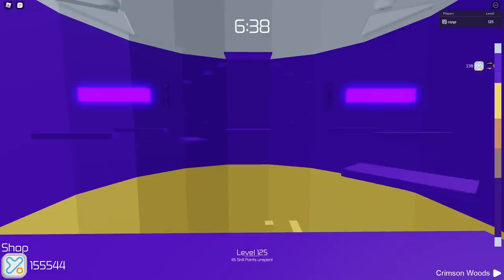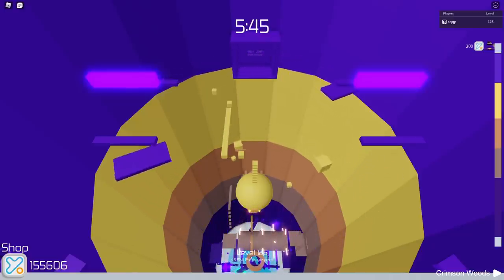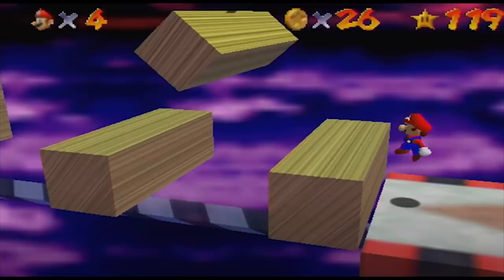The stage Prop Jump has a very interesting backstory. Gabe, who created this stage, has stated that this level is based on Super Mario 64 — specifically the final Bowser level from the game. Here is a look at what that level looks like.